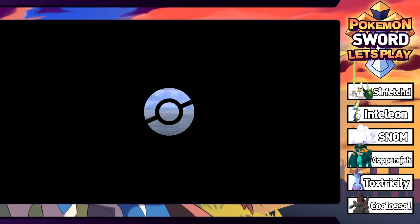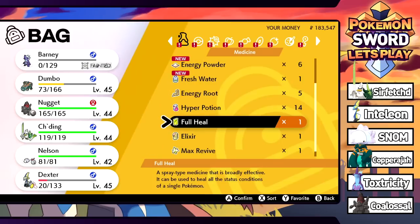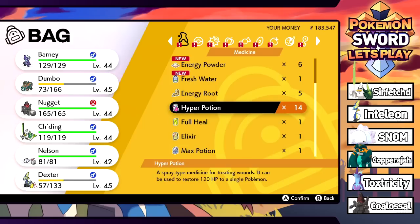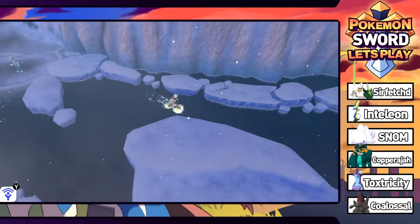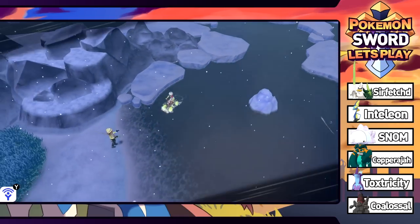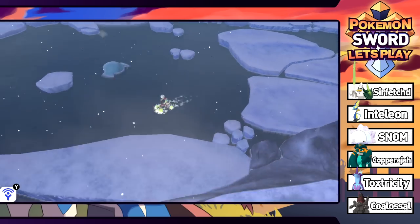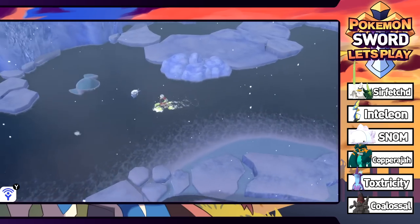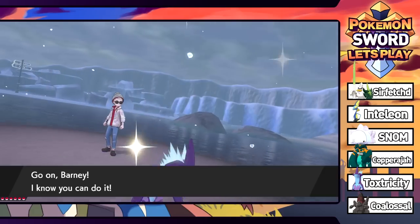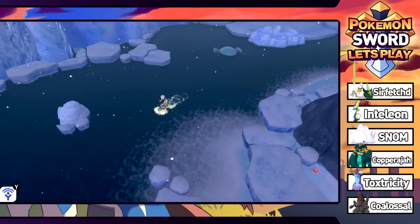We need to heal up — everyone is beaten up from that octopus. We Max Revive Barney and give a Hyper Potion to Copperajah. Continuing on, there's a Big Pearl to sell for money and Mantykes everywhere. We check the area to the left — just an open pond with Whismur. A Mantyke lands on me and we grab a Pearl String worth a lot. We spare a wild Mantyke — it's four-times weak to Electric but we're moving on.